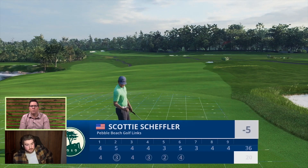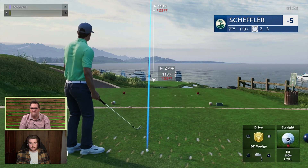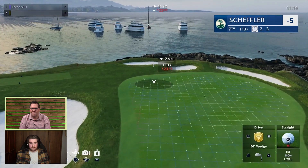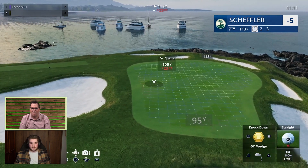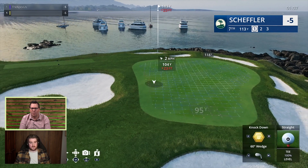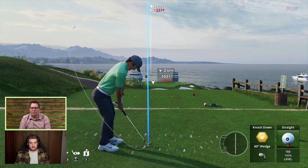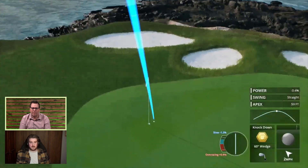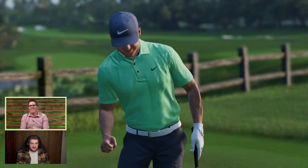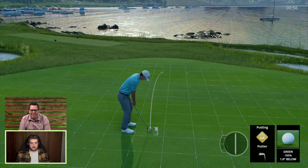We also have a runner shot if you have a lot of green to work with — it really runs out, kind of like in real life taking an eight iron instead of a pitching wedge, giving you more control. This is absolutely stunning — the seventh hole of Pebble Beach, one of the most famous holes in golf, gloriously recreated. Thank you — it's powered by Frostbite. We have sort of the reflections in the water and wave technology, being able to utilize that engine. We have never seen Pebble Beach like this in a golf game — it's incredible.